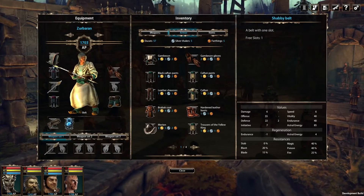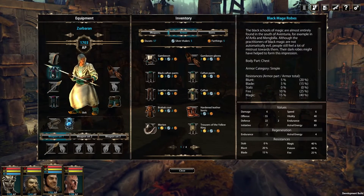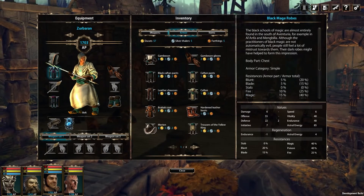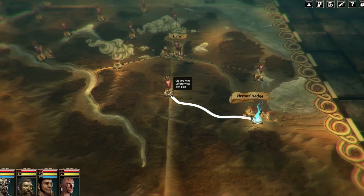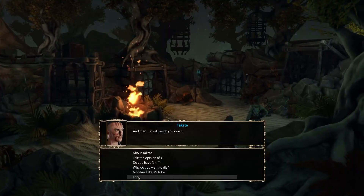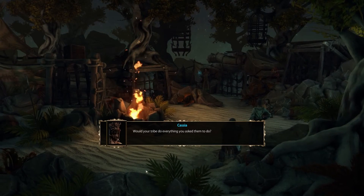Before going into battle you should always be sure that your units are well equipped. Spend your money on new armor, potions, and arrows so you won't run out of supplies mid-fight. Armor sets that consist of fitting pieces of gear will grant you a special bonus. The choices you make, together with other factors like dialogue options, will determine the course of the story in Blackguards 2 — concerning little details as well as the big finale.